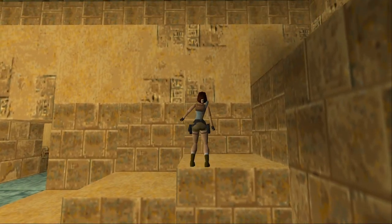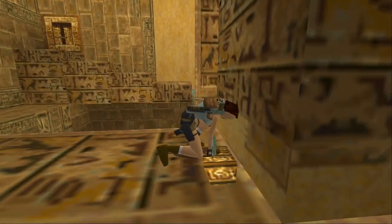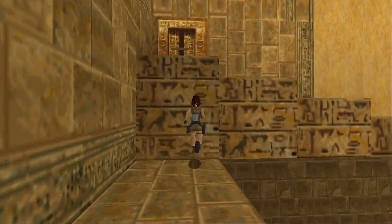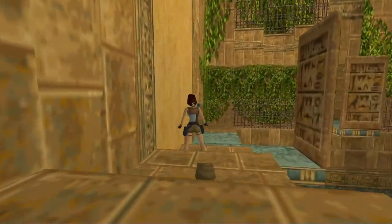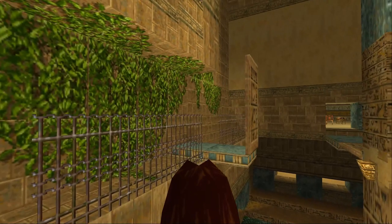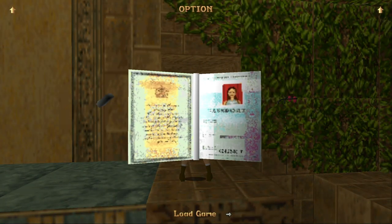Okay, so back on track. We will go ahead and grab this scarab beetle. Yeah, it's going to do that cutscene every time — every time until we get all the items. Grab this map pack before we go. Big map pack. So now we are going to go in the room I hate the most, but it has to be done.